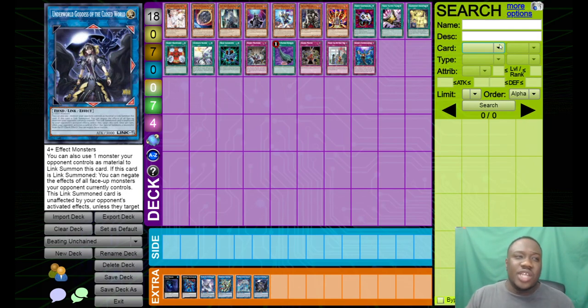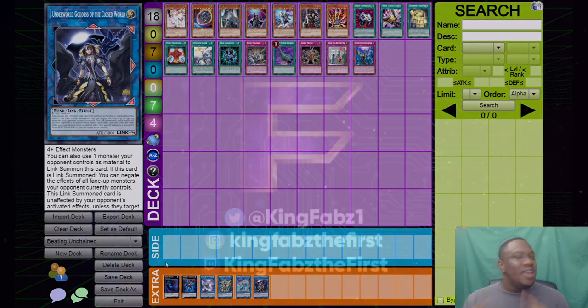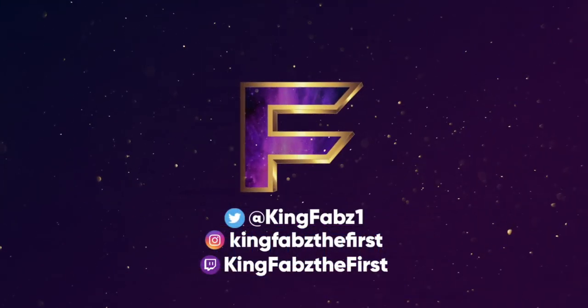These are the cards that are really good against Unchained. I hope this has been helpful. It is a very good deck, but it's very counterable — you just need to understand how to play against it and what end board they're going for. Let me know if you want any more advice. And if you're a Rescue Ace player, my next video will explain exactly how to beat Unchained with Rescue Ace. Thank you guys for watching and I'll talk to you all soon.